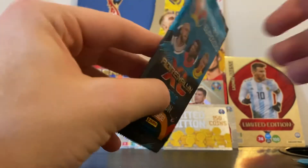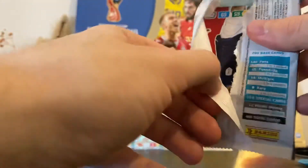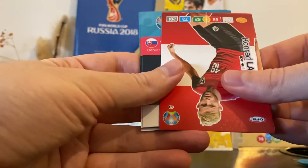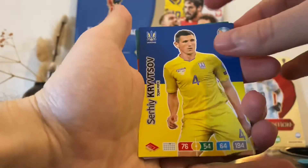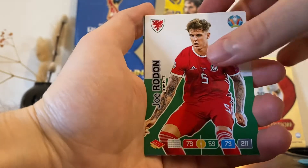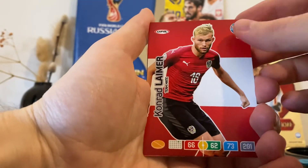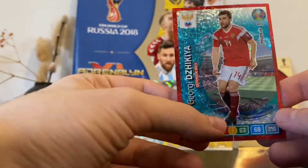Second pack — the rares are one in twelve packs and we just got a rare, cool. Let's see what we get. Raphael Varane, Kriptsov, Kiefer Moore, Joe Roden, the Kosovo lineup, the Slovakia lineup, Conrad Lehmert, and Shikia from Russia — power-up. Very nice.